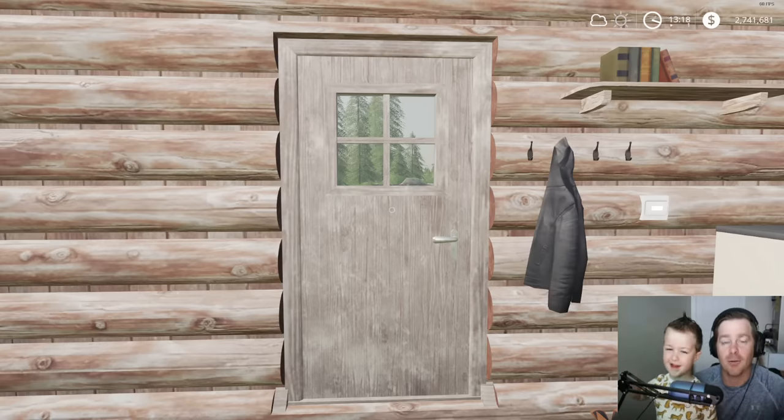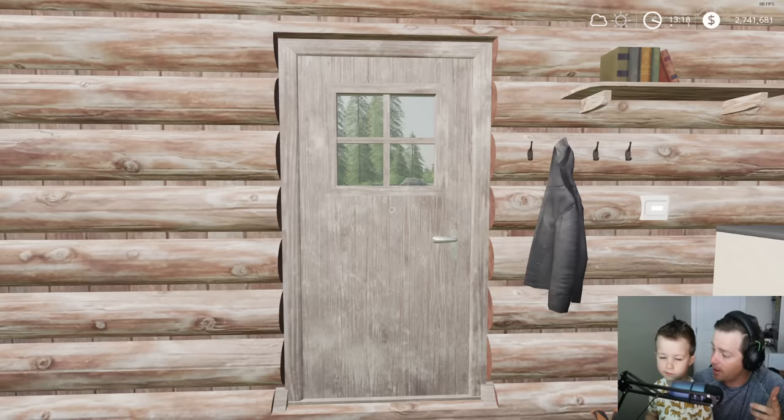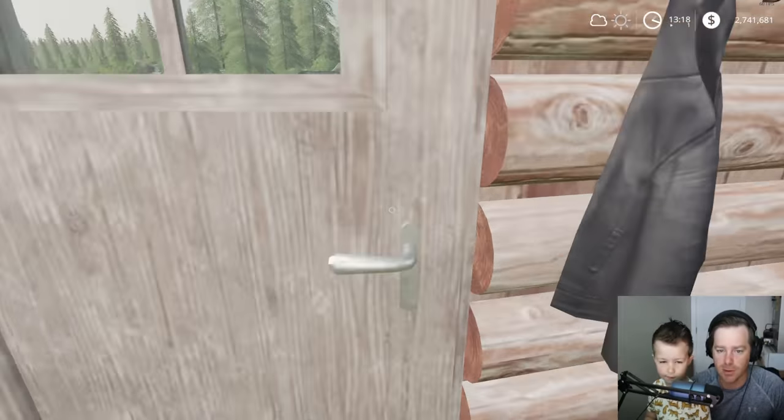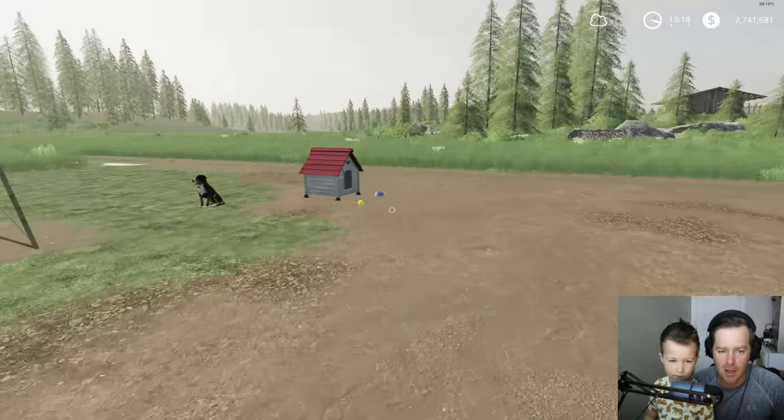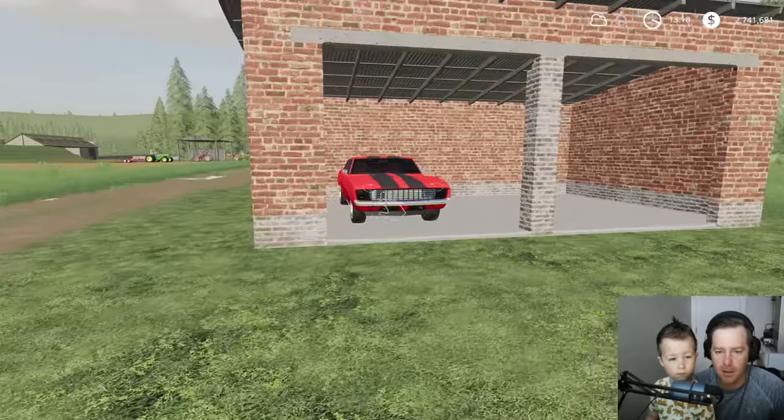We're back with Farming Sim! We've got a lot to do with this farm. I want to get the hay going, I want to go check out the city - they've built more stuff - we have corn to do at our abandoned farm. Let's feed Rufus and get started.